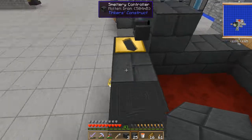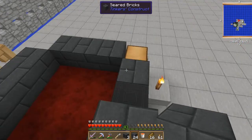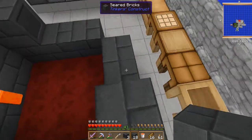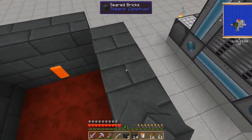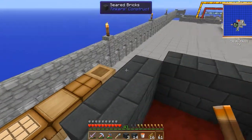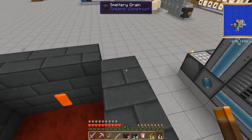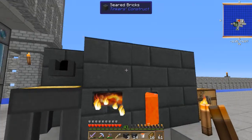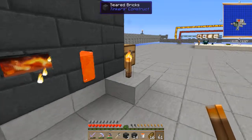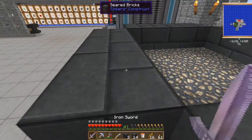Now we're going to add another layer. When adding bricks to the smeltery, shift-click to place them. Note that mobs will spawn on top of the smeltery if you don't light the area, so put a torch on the highest level when you're done. Looking at the controller now, we've doubled our slot area — another nine slots. Shift-clicking items into the controller will fill all available slots at once.